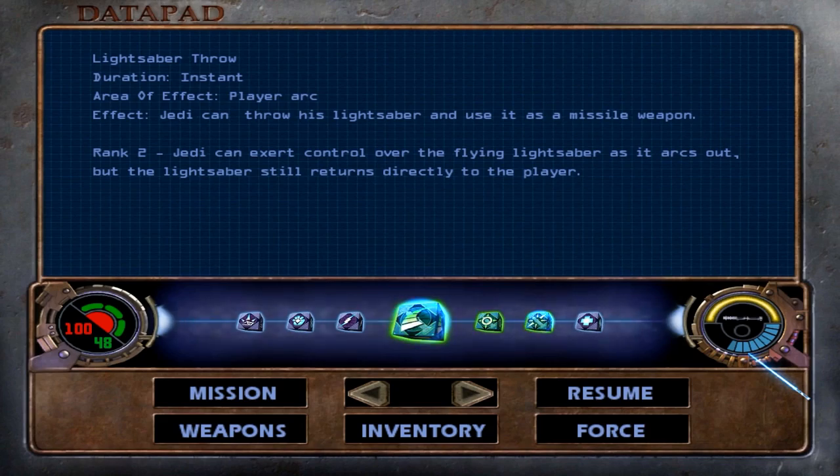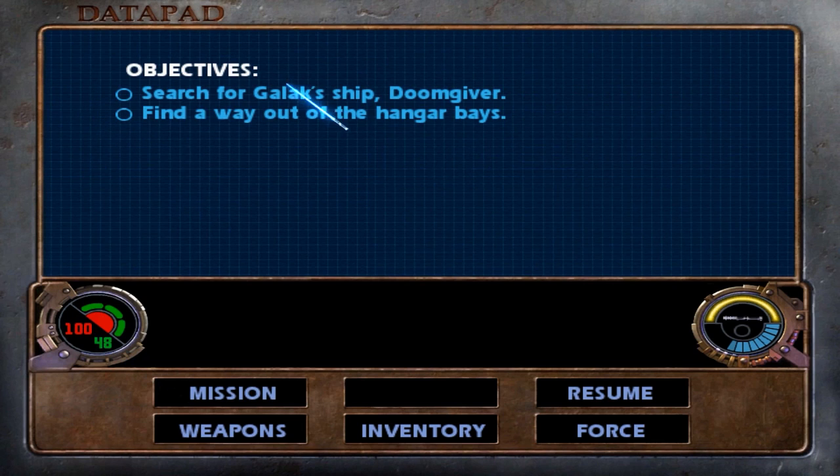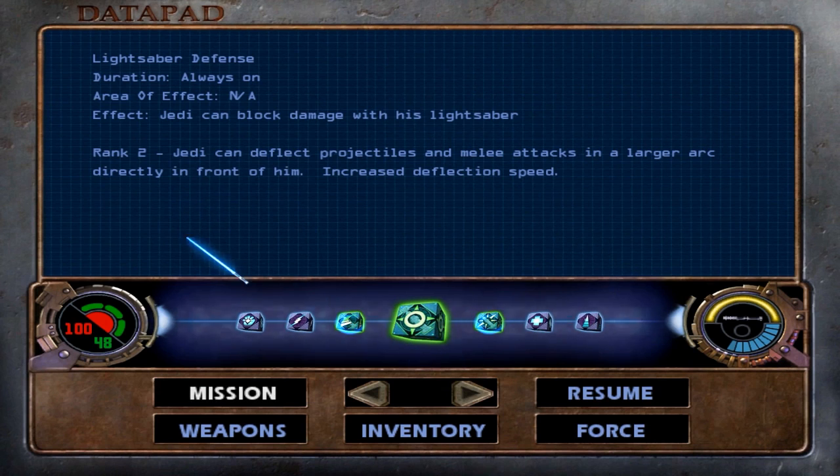All righty, what's happening? This is Lightning Bolt Forever, back again with more Star Wars Jedi Outcast, level 14 Cairn Bay. We have landed in Dasan's secret base of operations here, and we need to search for Galak's ship, the Doomgiver, and also find a way out of the hangar bays. The Doomgiver is where we may find a very much alive Jan Orr, so exciting stuff.